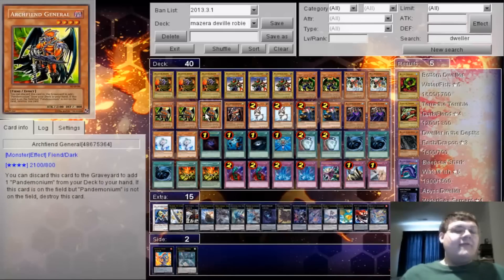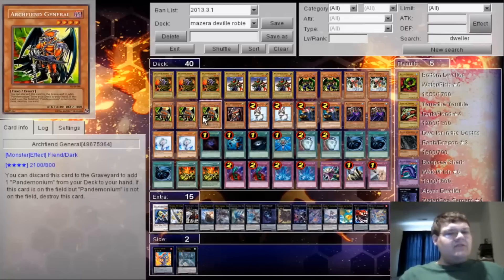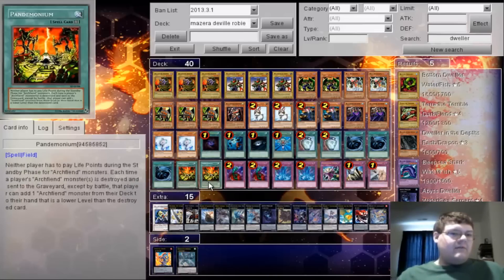For the field spell we're playing the Three Generals, which lets you discard it to search for Pandemonium. So in theory you're playing five field spells, which is a good number. No need for Terraforming, and it's another Archfiend that gains effects from Pandemonium.